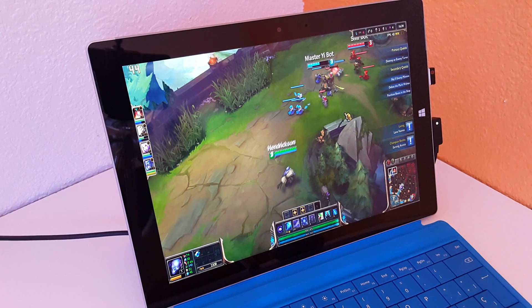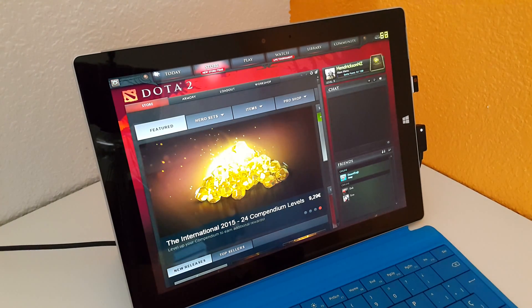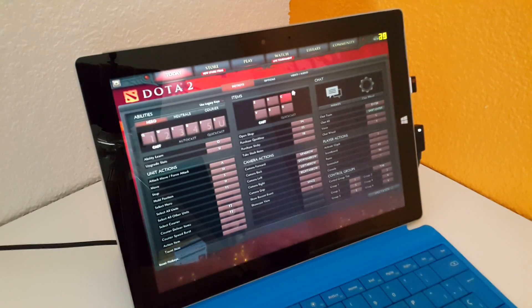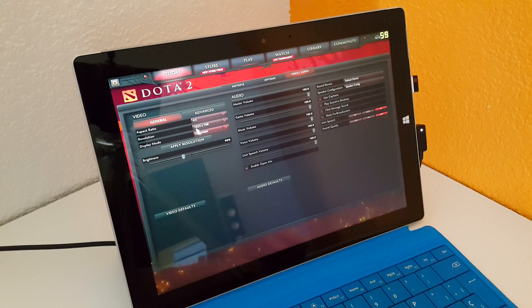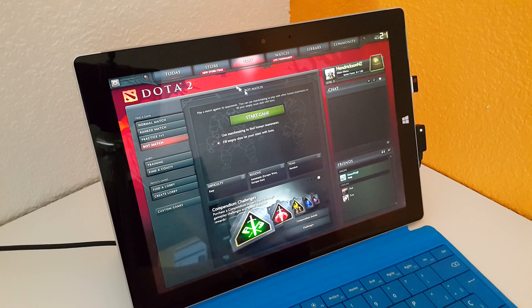So that's League of Legends. Now let's look at Dota 2 — I'll show the settings. It's at 1024 by 768, quite a low resolution, just to keep the frame rate up, otherwise I think it's going to struggle a bit on the tablet. Everything else is set on low — shadow quality low, texture quality low as well. Just going into a bot game now; I don't know how to play this game at all.